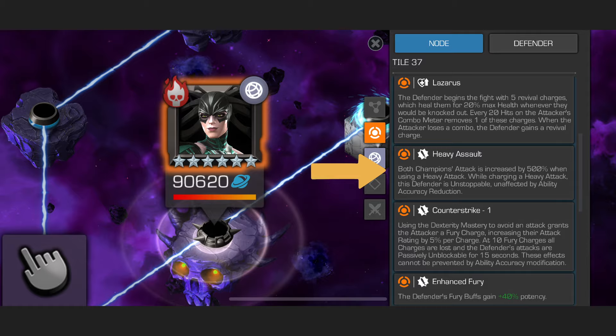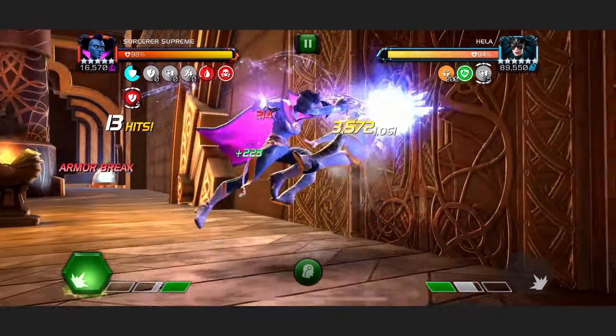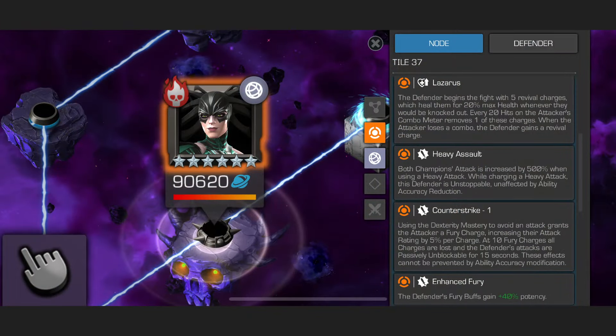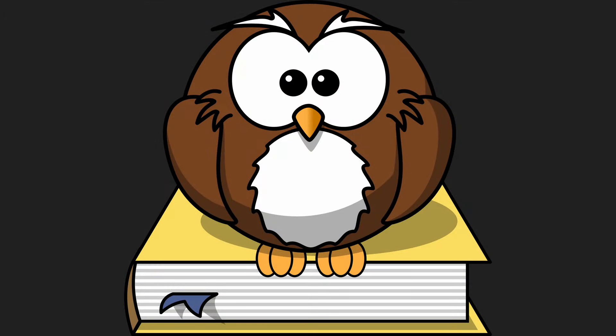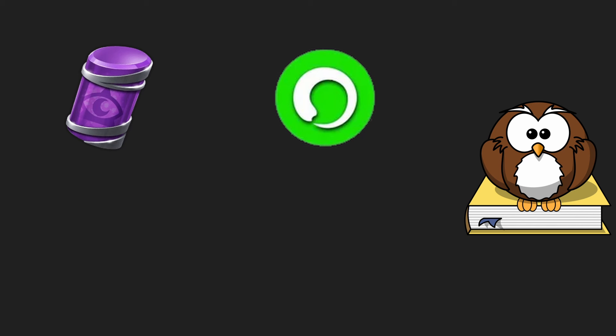Heavy Assault will increase the heavy damage of both champions, but the Defender only will go unstoppable during their heavy attacks. This node is basically a buff for us, giving us mega heavy attacks, and as long as Hela doesn't hit you with a heavy attack, you should be fine — though these will hurt quite a bit if you do get hit by one. The main node in this fight is Lazarus. Hela has five Revival charges, meaning when she dies, she doesn't, and will instead heal to 20% health, consuming a charge to do so. She will also lose a charge each time you get 20 hits on your combo meter, but will gain one whenever you lose your combo. This will increase the length of the fight a bit, and means you can't one-shot Hela. So pretty much any champion can take this fight, though mystics are preferred. Shruggers can do quite well with Rust and Ruin, but again, not required.